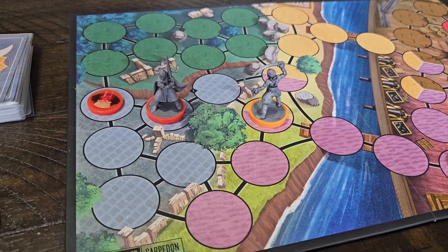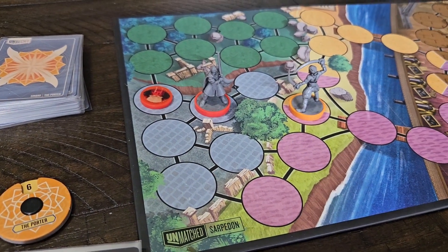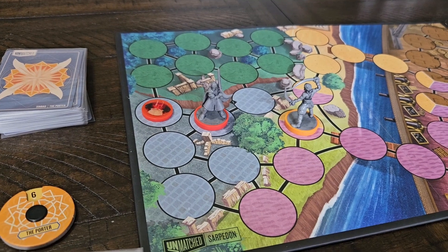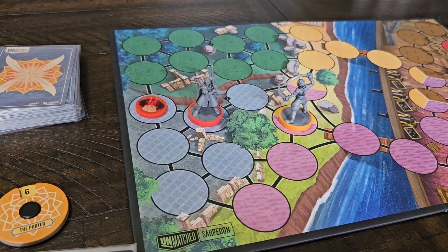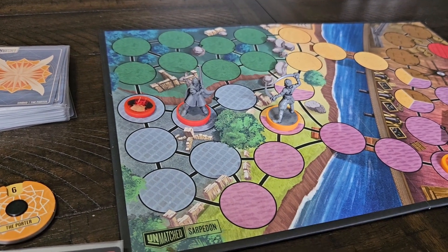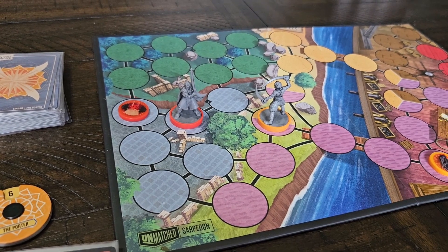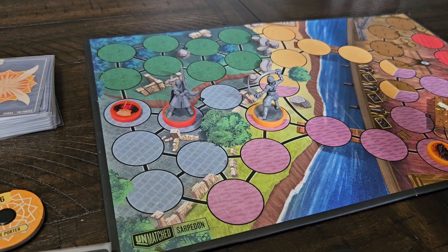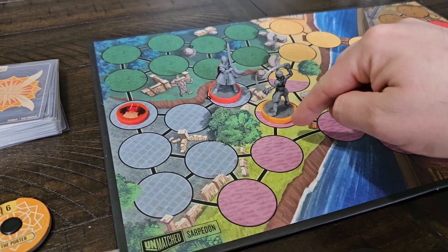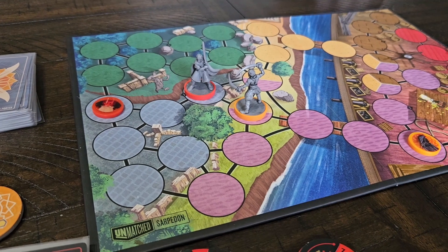Step two of maneuver is moving your fighters — this is optional. Your character card lists your move value; for example, King Arthur and Merlin have a movement of two. During this step, you may move each of your fighters one at a time, a number of spaces equal to or less than your move value. Each space they move must be adjacent to their previous space. You may move a fighter through spaces occupied by friendly fighters, but they cannot end their movement in an occupied space, and you may not move through spaces occupied by opposing fighters. You must finish each fighter's move before starting the next, and you are not required to move all fighters — you can even move a fighter zero spaces. So Merlin could step through King Arthur and stop, but King Arthur could not move through Sinbad.